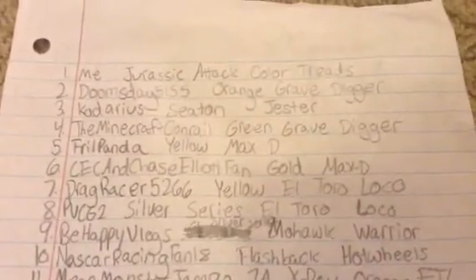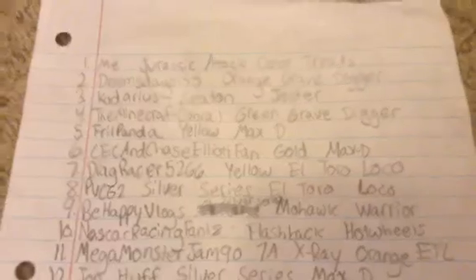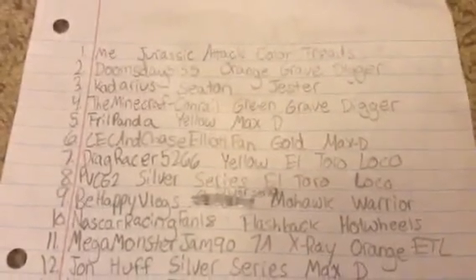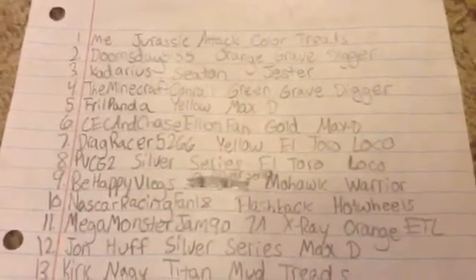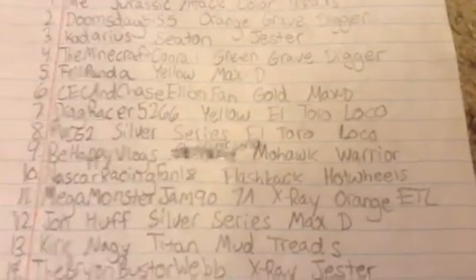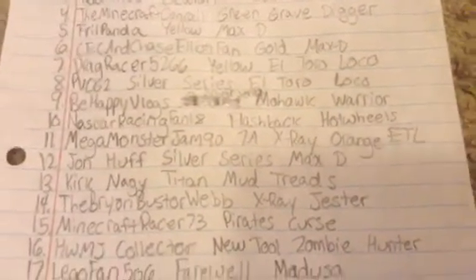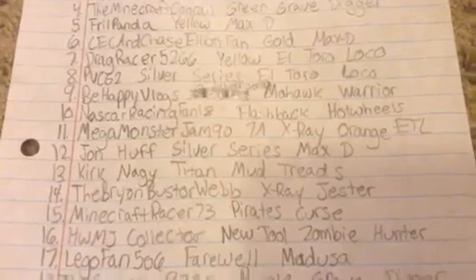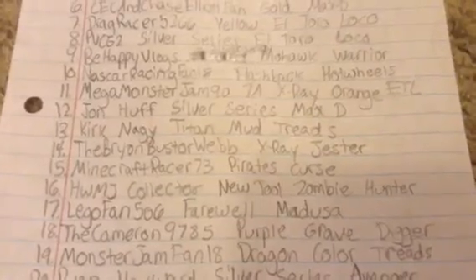We have me and Jurassic Attack Color Treads, Doomsday 5155 and Orange Gravedigger, Kadarius Seaton and Jester, the Minecraft Conrail and Green Gravedigger, Frill Panda and Yellow Max D, CEC and Chase Elliott Fan and Gold Max D, Drag Racer 5266 and Yellow El Toro Loco, PVCG2 Silver Series El Toro Loco, Be Happy Vlogs Silver Series Mohawk Warrior, NASCAR Racing Fan 18 and Flashback Hot Wheels, Mega Monster Jam 97A and X-Ray Orange El Toro Loco, John Huff Silver Series Max D, Kirk Nagy Titan Mud Treads, The Brian Buster Webb and X-Ray Jester, Minecraft Racer 73 and Pirate's Curse.